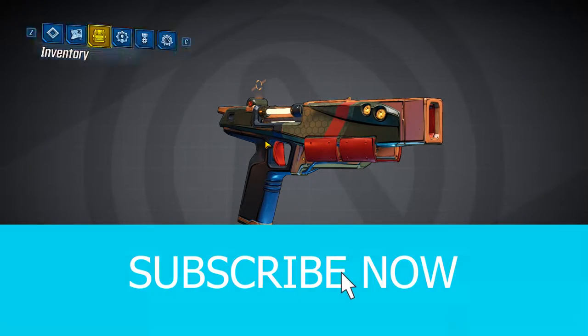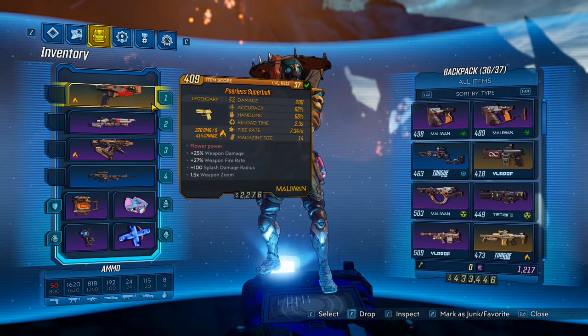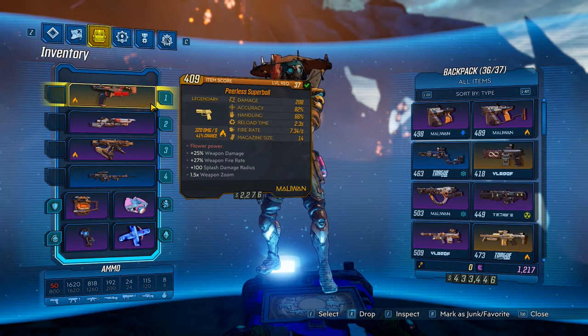Yo guys, Titan here, and today we have another Legendary review. It is called the Peerless Super Ball. Red tech's reach: Flower Power, plus 25% weapon damage, plus 27 weapon fire rate, plus 100 splash damage.